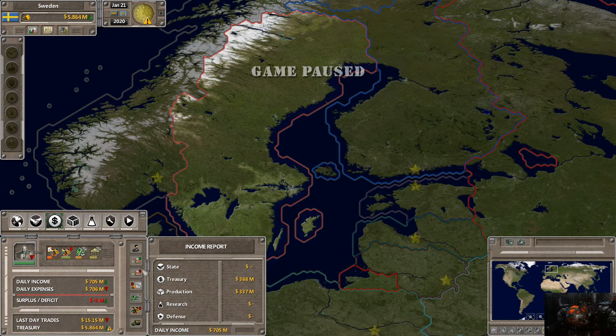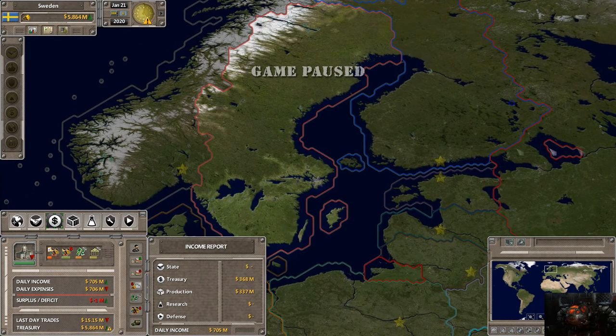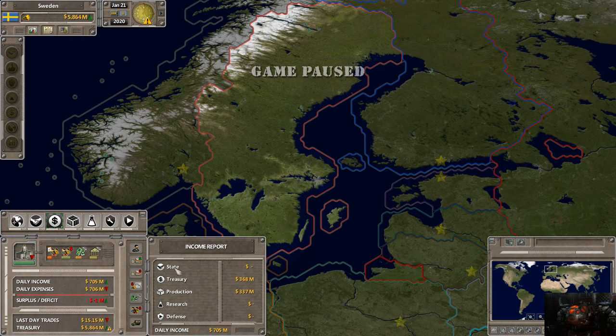You can use both the income and expense reports. The income report shows your state income - it's not common that you get much here. Foreign aid shows up now and then, usually if the UN really likes you, subsidies might appear here, but it's really not much. If another country is supporting you, it would show up here. Treasury income is how much money you're making in taxes, how much loans you have, and how much interest you have on those loans.